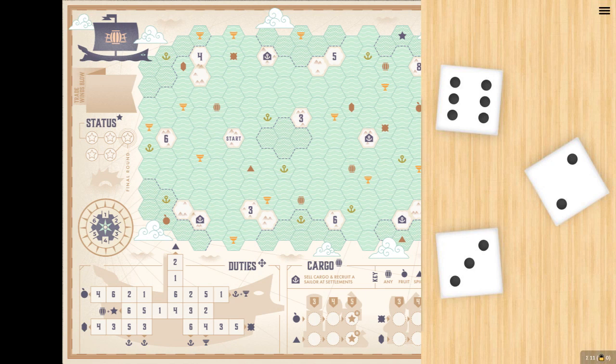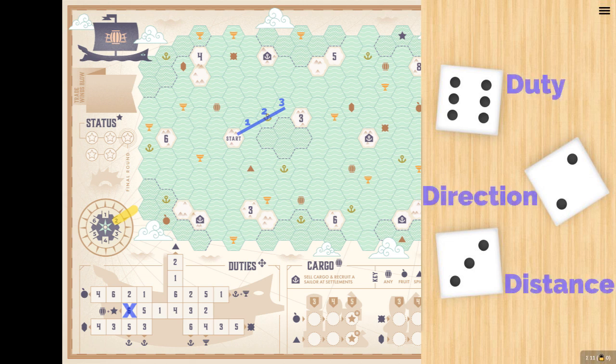Just left of center of the map is the start island, where you will begin your adventure. In our example, we're going to choose the die 2 for the northeast direction, the 3 die to go 3 hexes, and the 6 die will go into the bottom left and be marked off under duties, which we will cover soon. Notice that we cross over an icon — because we did not end our turn on that icon, we do not acquire that item. Only if you end your turn on that icon do you then acquire it.